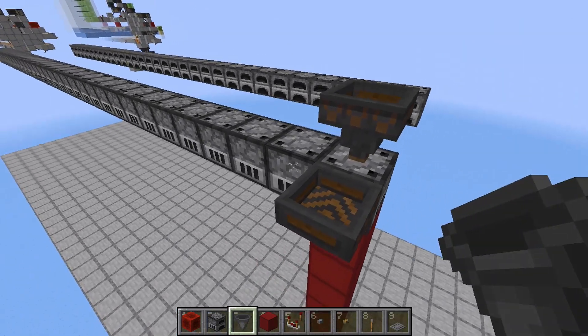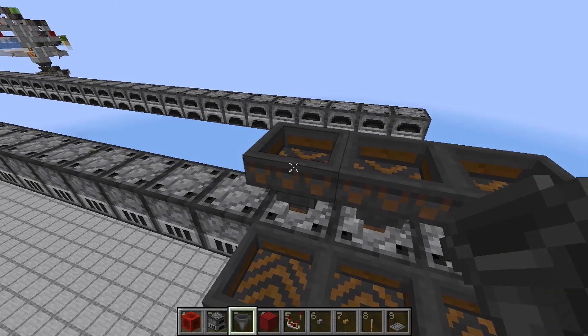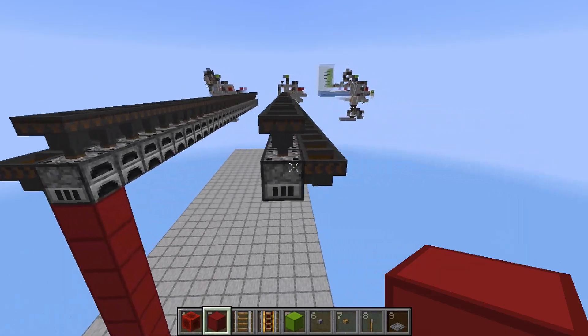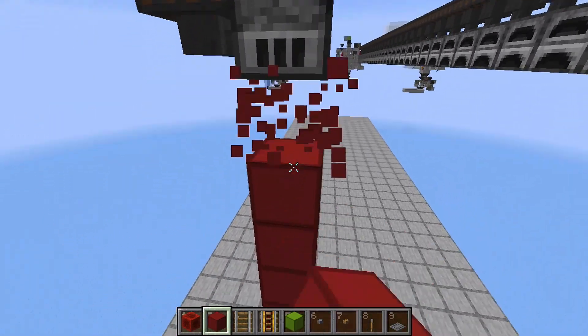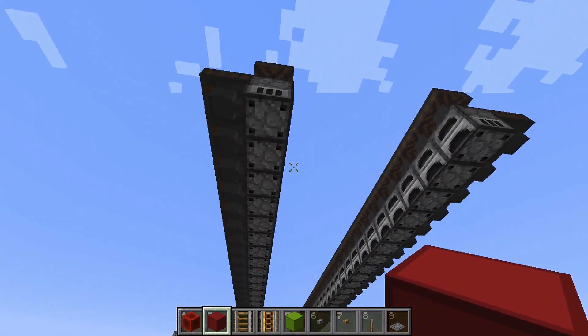We can get some hoppers and start doing some hopper placement. Place a hopper behind and on top of every single furnace. Once you're finished it should look something like this, and we can destroy these temporary blocks over here.